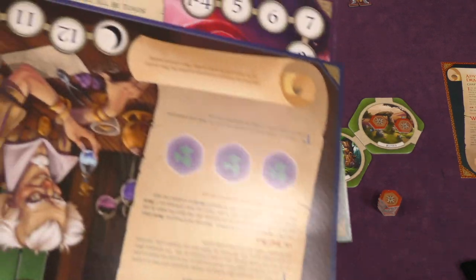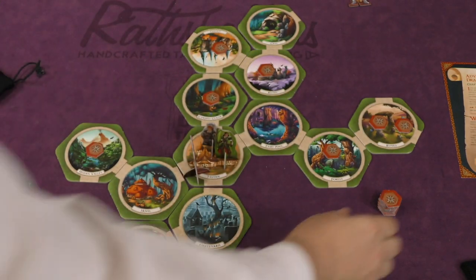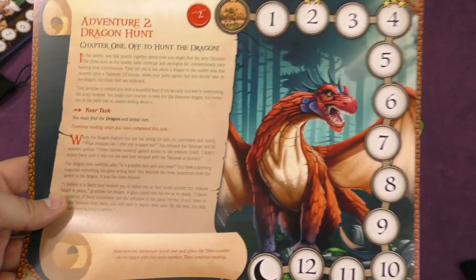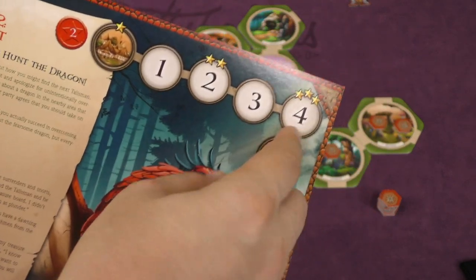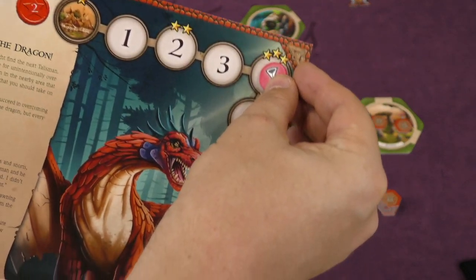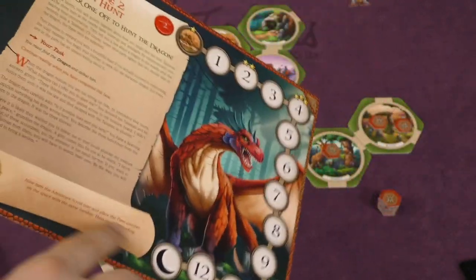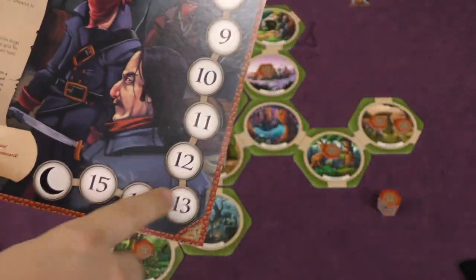Everyone's going to start in a certain location. You're going to set up different adventures — there are several that come with the game, like the first one is the Curse of the Fairies. Here's one set up: The Hunt for the Dragon. You'll take this board and put a timer token on it based on how many stars you'd like to get for accomplishing the quest. The more stars, the shorter the time you'll have. It tells you any special abilities. Once you complete the goal, you flip it over, and then there's a second goal that has to happen to defeat it.